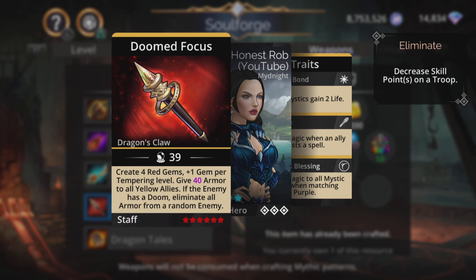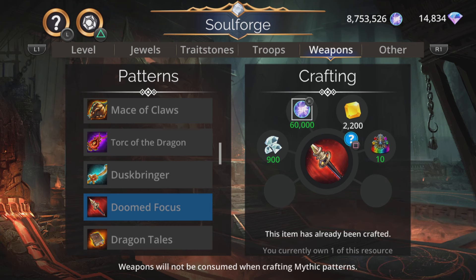Doomed Focus - I do actually quite like these weapons. Create four red gems plus one gem per tempering level. These are kind of weak at the low end, not much mana at all, but at the plus 10 end they are very, very good - that's like 14 red gems created at the highest level. These literally get better and better the more you temper them up. Then give magic plus one armor to all yellow allies. If the enemy has a doom, eliminate all armor from a random enemy. So very good mana generator in the right situation.